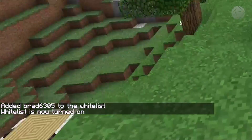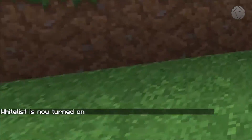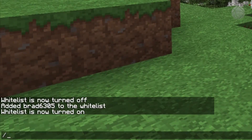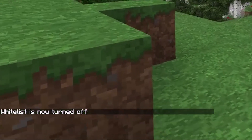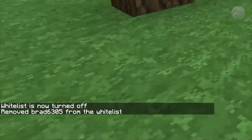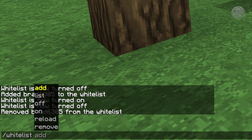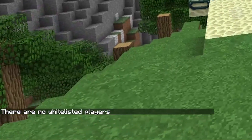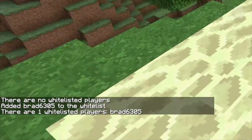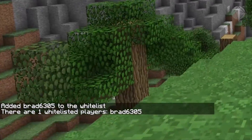Now the whitelist is on and the only people who can join are those on the list. Anyone else will get a message saying they're not whitelisted. You can turn it back off just as easily with '/whitelist off'. To remove someone type '/whitelist remove' and their name. You can also type '/whitelist list' to see who's on it. If I re-whitelist myself and run '/whitelist list', it tells me there is one whitelisted player — me.